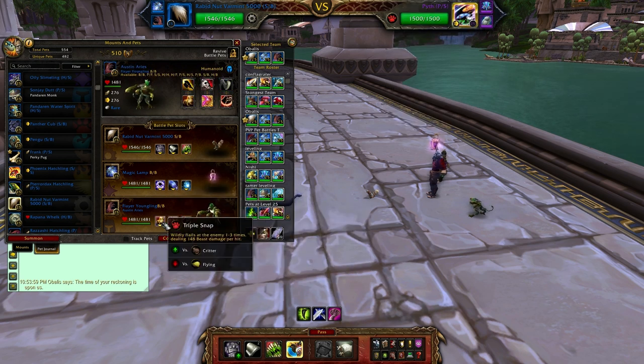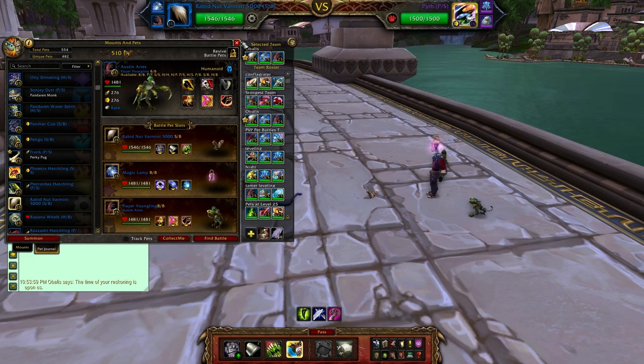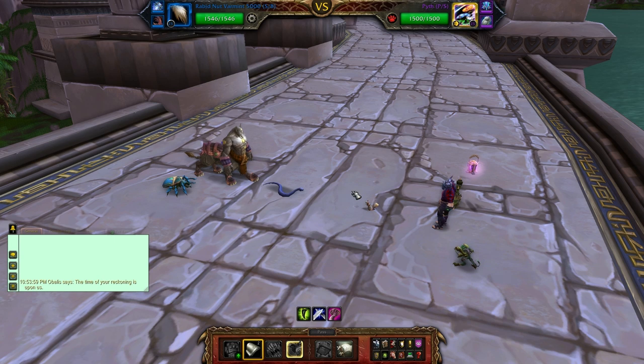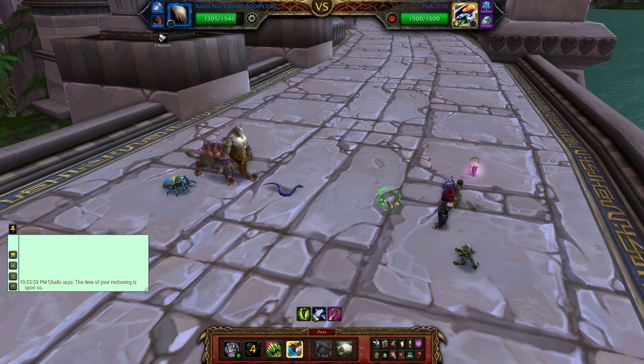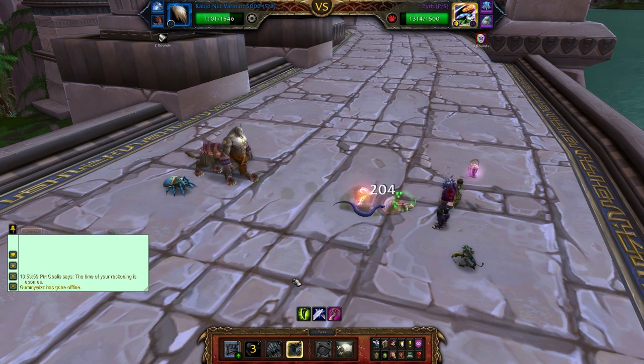I am using the Rabid Nuts Furman 9000 and he has metal attacks. He also has the lovely extra platen ability which means he takes 50% less damage. As you will see in this fight, he will still take a boatload of damage from this snake because his vicious fang does a whole lot of damage — it's one of those attacks you want to watch out for.